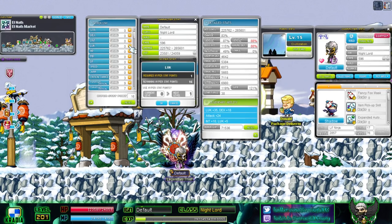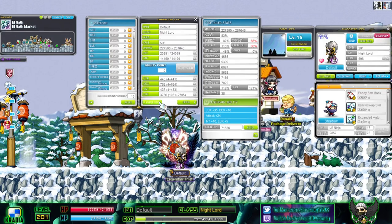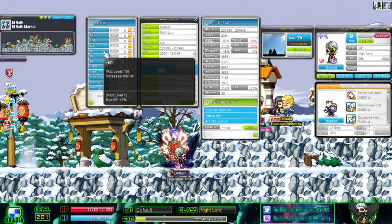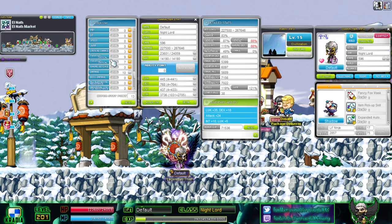I would recommend, depending on how many points you have left, putting two points into a bunch of different things, because in total it only costs three points. That's not much cost, but you gain so much — the trade-off is absolutely amazing. Make sure you have no points sitting idle, unless you plan to level up very frequently. Say you're level 160 grinding to 200, go ahead and save your points. But once you hit level 200, leveling becomes a bit slower, so you should distribute your remaining points to make your character as strong as possible.